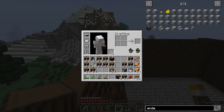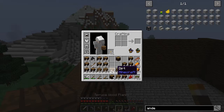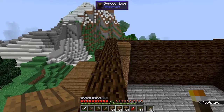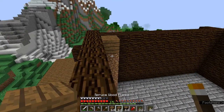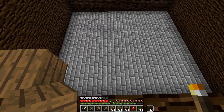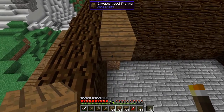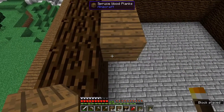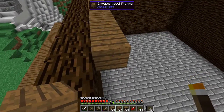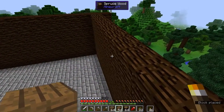The first floor is done. And now we will put down the ceiling for the first floor, which will not be the floor of the second floor. Because I want the floor for the second floor to be those wide cobblestone bricks, but I want the ceiling for the first floor to be this.